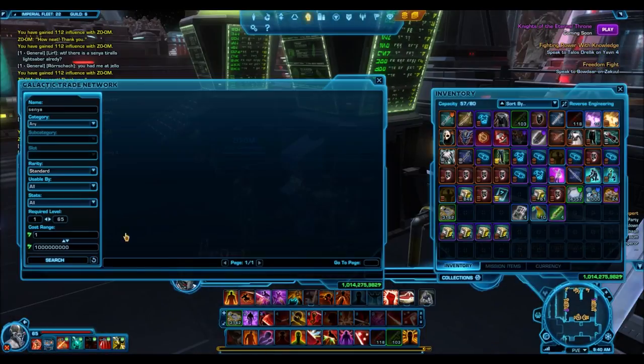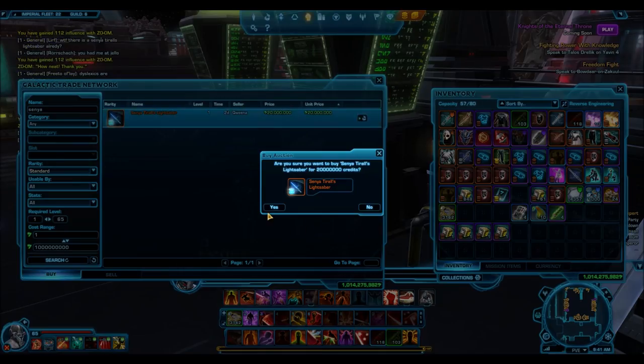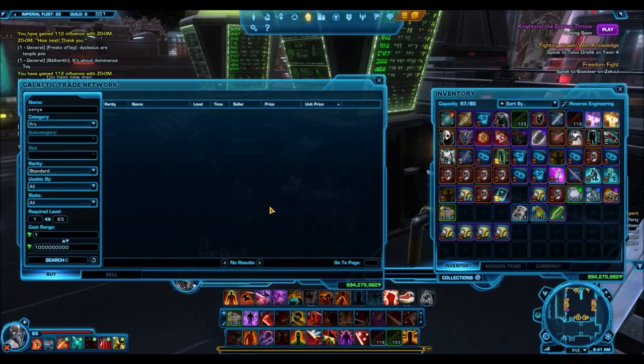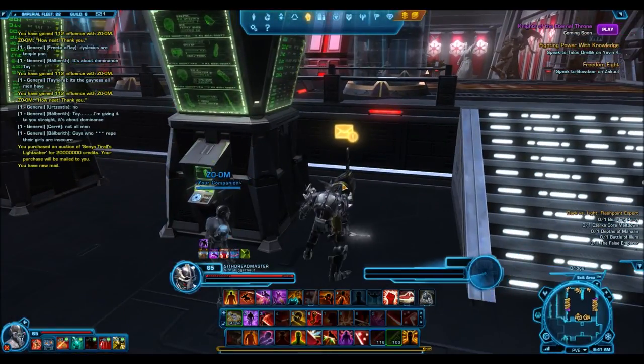Now I have this awesome lightsaber for 20 million and I don't really know what to do with it, because I don't want to use it myself. I'm very happy with my Arbiter's lightsaber — I got that out of one of those four spawn packs for the dark versus light event. Should I put this up on the GTN for an insane price, or should I keep it for my own personal hoard? I don't know.